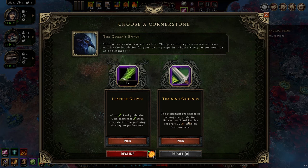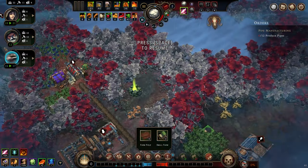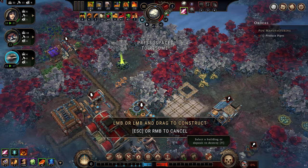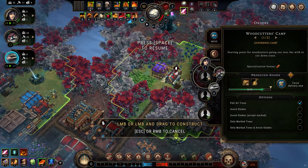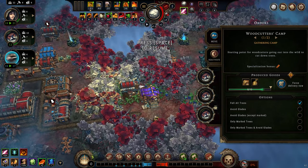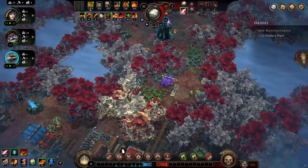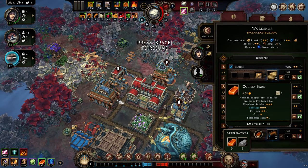Neither of these cornerstones looks particularly interesting since I'm not producing training gear or reeds, so I'm going to decline for 10 amber. We're going to pick up the small farm and immediately place it down — we've got two sources here. I need some space, so we're clearing out this area. You can place buildings on fertile ground, and when you move them away again, the fertile ground will still be there.